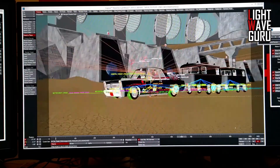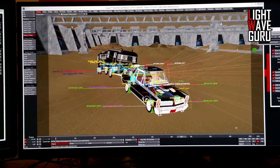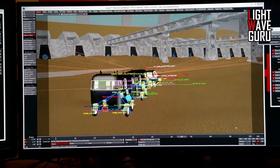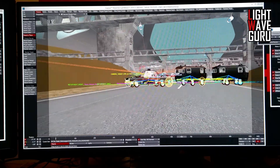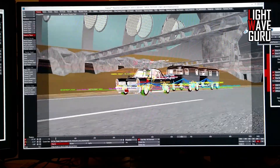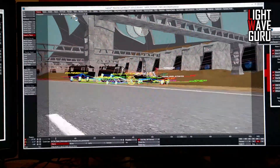And the same with the Instancer. I hope I have some time in the next days to show more with the Instancer. The Instancer system in Lightwave is one of the most underrated tools on this planet, and you can create many great things with it in Lightwave.